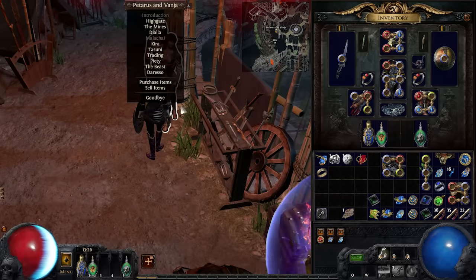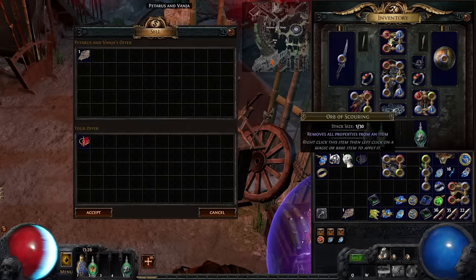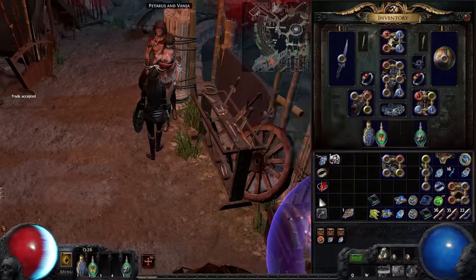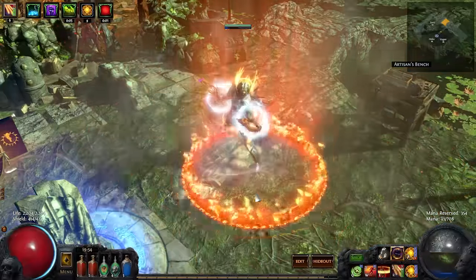You'll see a skill icon with an exclamation point in the upper right corner if this is set up correctly. If you do accidentally overlevel something, you can trade the overlevel gem to the vendor with an Orb of Scouring to reduce its level by one, or with an Orb of Regret to reset it completely. You can even use multiple Cast When Damage Taken setups, each at different levels if you so choose.